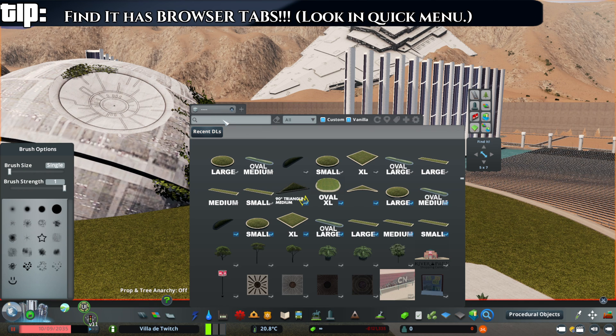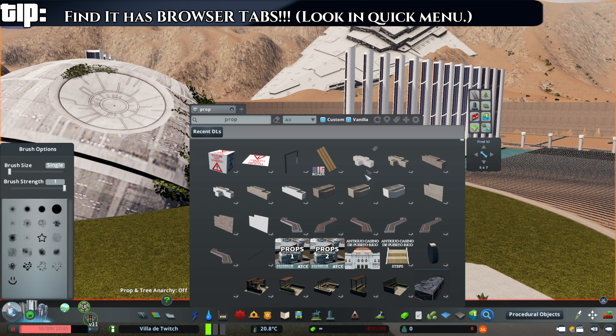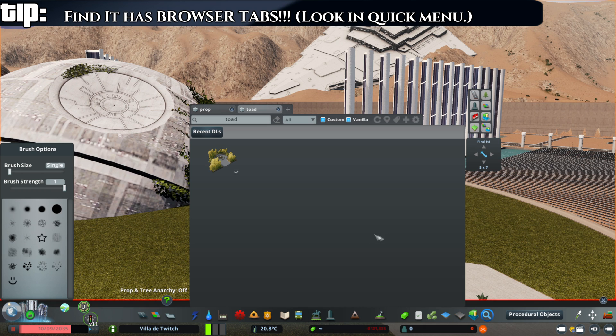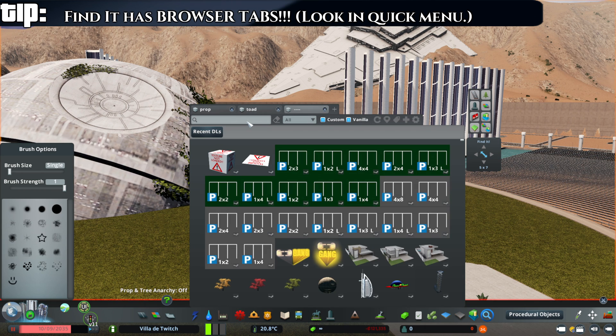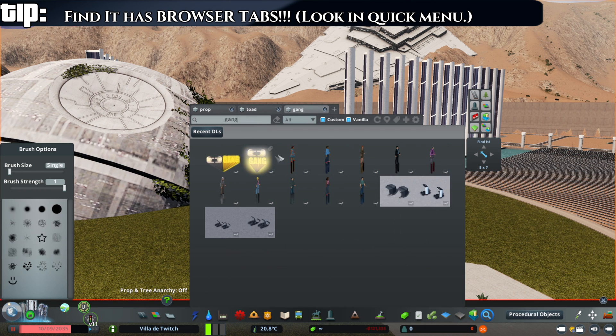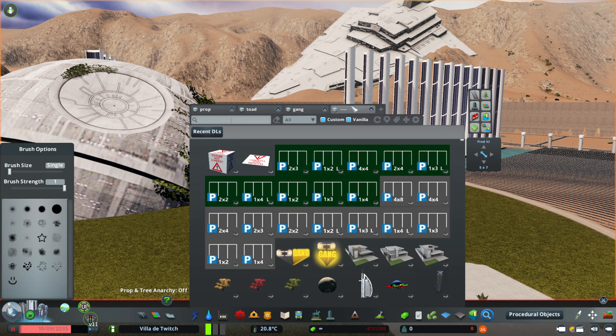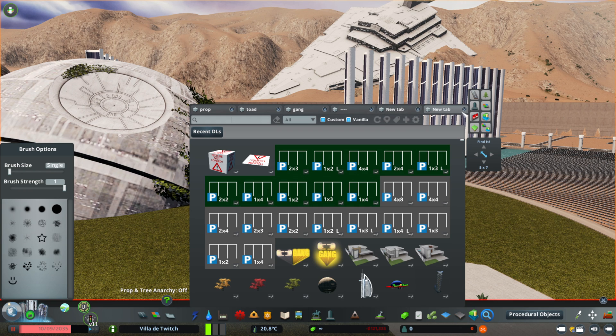So we will search for something — let's just search for 'prop.' We don't care about props right now, but we want to leave this open because maybe we'll come back to it. You can just open another tab — how amazing is that? You can grab your toad park, leave that open; then if you want to grab your rectangle gang, you can leave that open with some Gangnam Style dancers. You can get a total of eight tabs searching here. I'm willing to bet these eight tabs cost less performance on your computer than eight Chrome tabs.